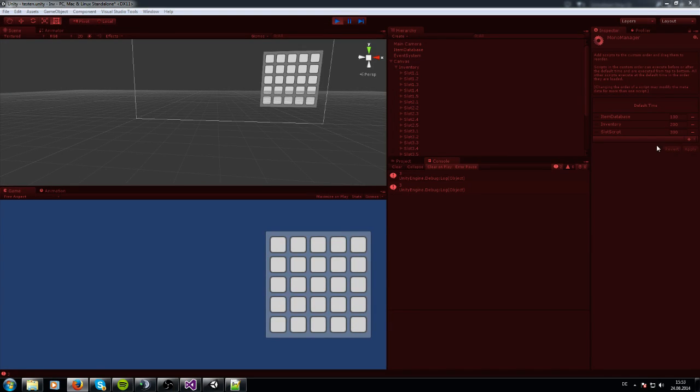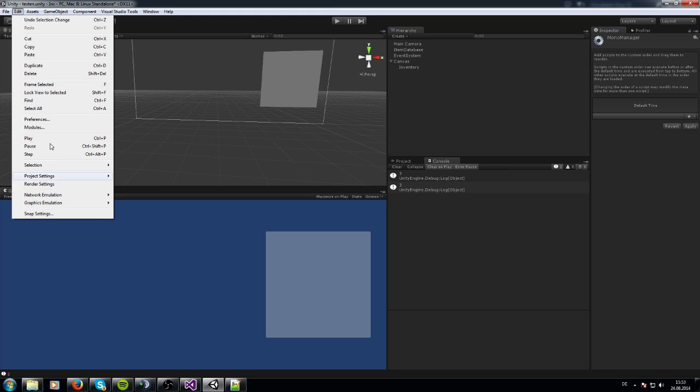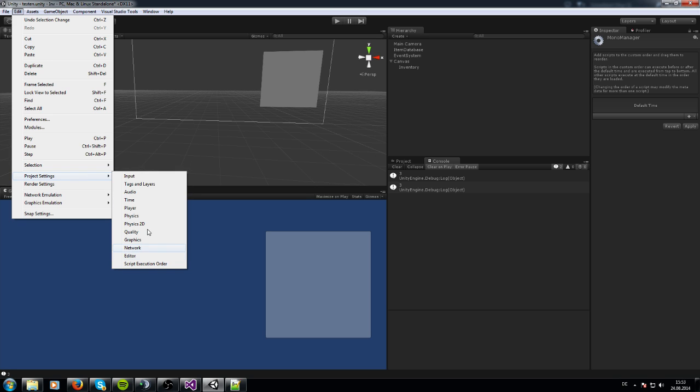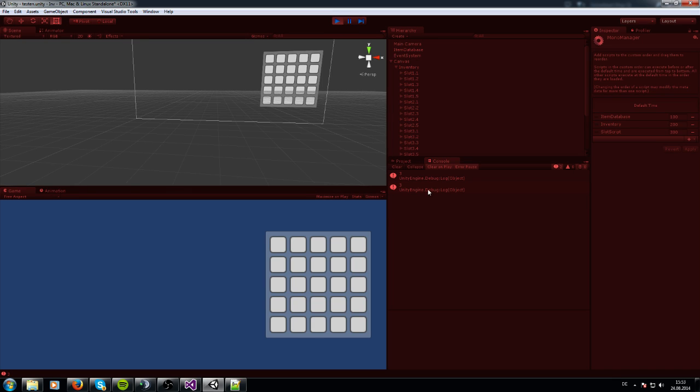I'm back, I found the problem. We have to change the script execution order. Go to Edit, then Project Settings, then Script Execution Order, and attach our scripts. We want the item database to run before the inventory, and then the inventory before the slot script. Apply that, and now we can see that we get three items in our item database.